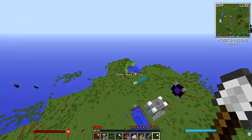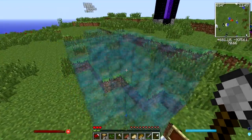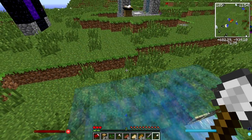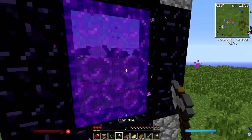So this is Langaxe's house here. He's got his own sugar cane farm, being all magical, and whatever this is - I have no idea what it is. I can break it though. There's also another portal that I went through and died in the nether.